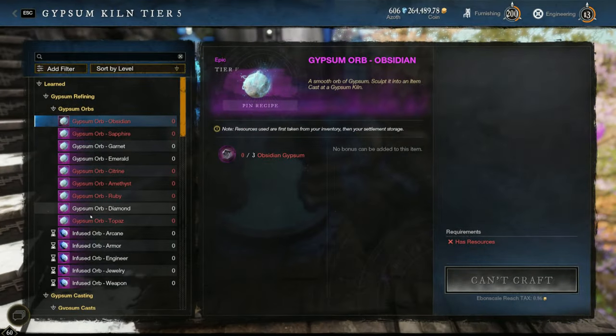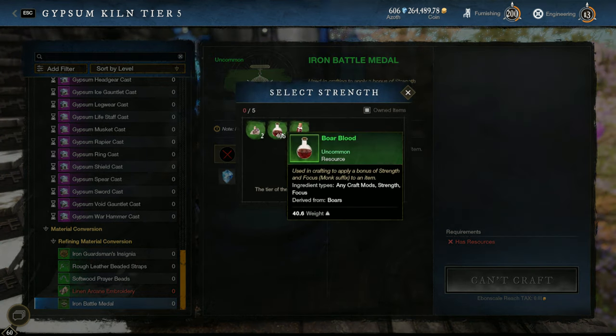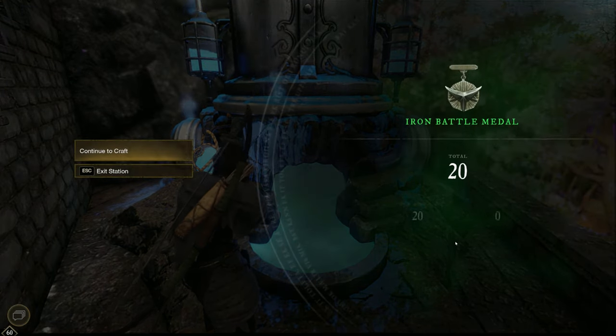Next tip: do not let your Azoth or repair parts overcap. For Azoth, it's as simple as taking the split craft mods and turning them into single attribute craft mods like the Iron Battle Metal. They cost a lot more and there's no reason not to use your Azoth for this.